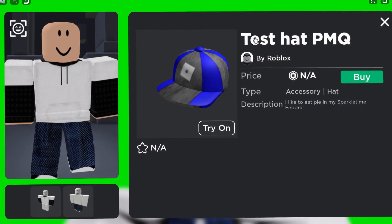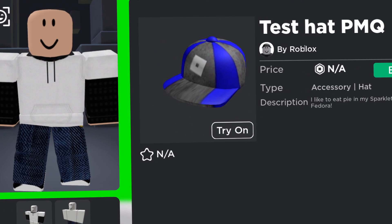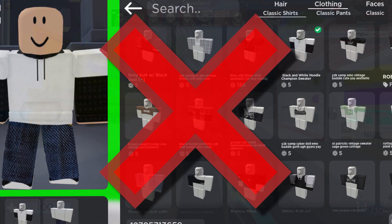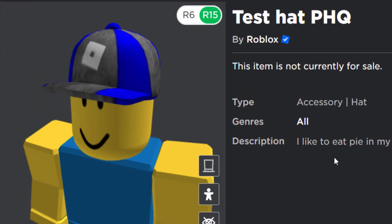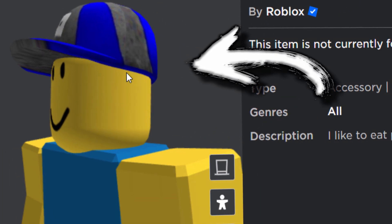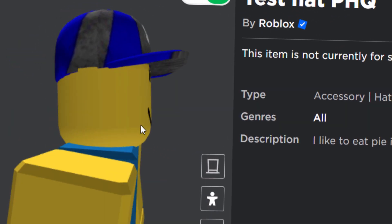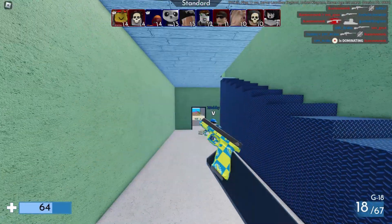I was going to try the blue test hat inside of a game to see if I could get it working on my avatar, but for some reason it doesn't want to let me equip it, which is very frustrating. It's just not working. I guess that confirms Roblox probably isn't going to sell these. There was one thing I really don't like about them though — they're always slightly off center. You can see this side is kind of sticking out a bit, and then on the other side it's clipping through my avatar's head. But I guess it is a test cap for a reason — the quality isn't supposed to be amazing.